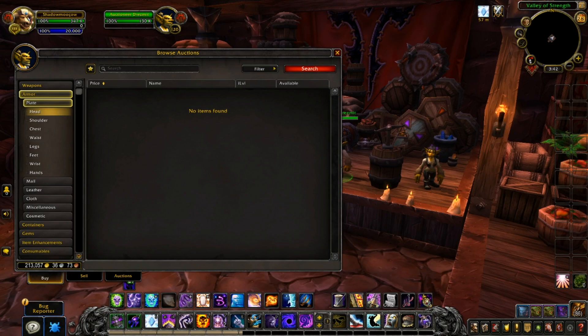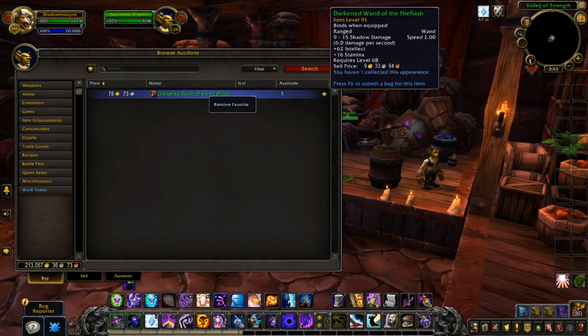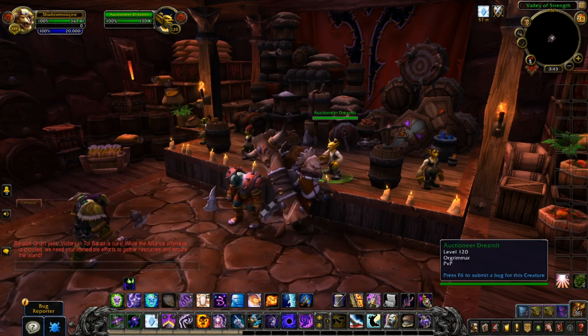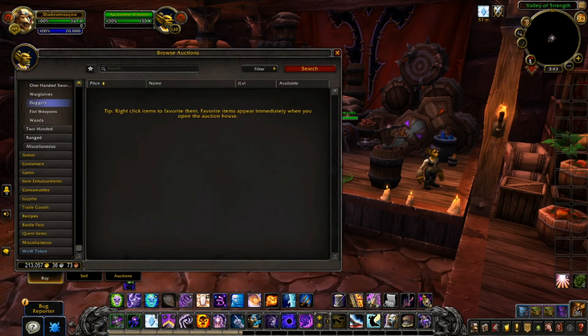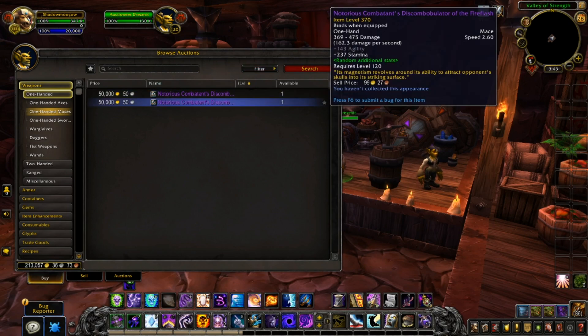If you want to remove a favorite, just right-click and that should remove it — yep, it's gone. So this is the new auction house. It still tells you how much an item sells for in gold as well.